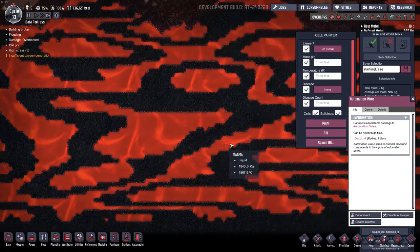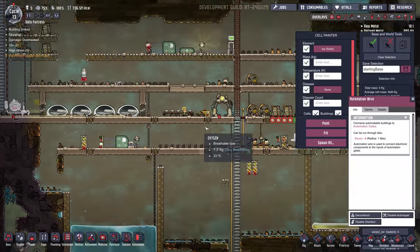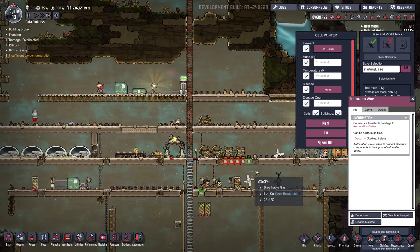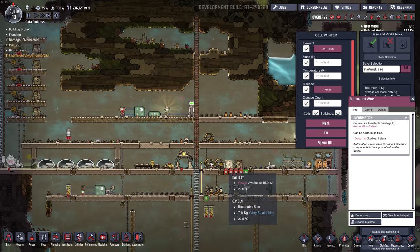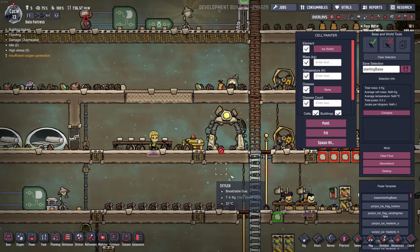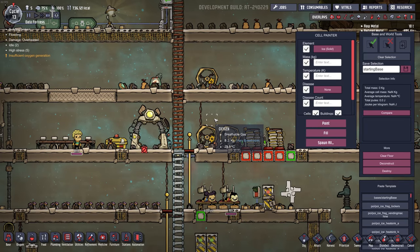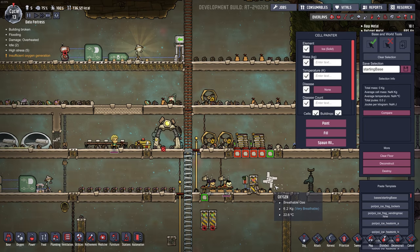I think the lava looks more red than it used to, but that could just be me. I've probably missed some stuff, but I just wanted to give you a quick preview of the Automation Update. I'll be releasing more videos as I play around with this and think of new exciting ways to use automation. Hit that subscribe button if you want to be alerted on future videos — as always, thanks for watching and we'll see you next time.